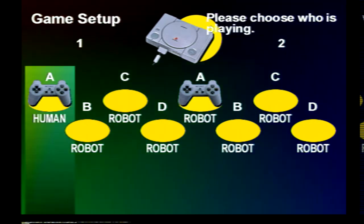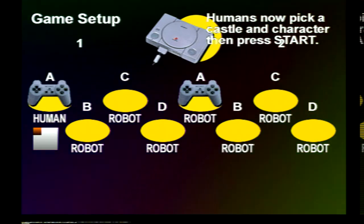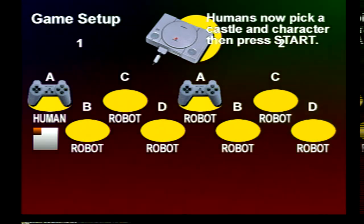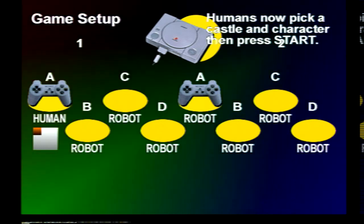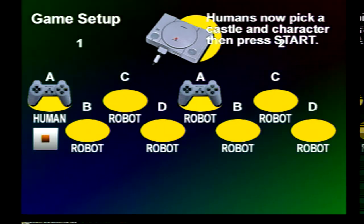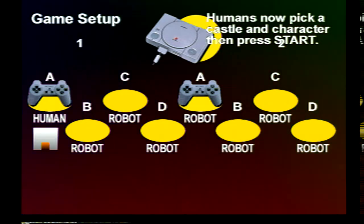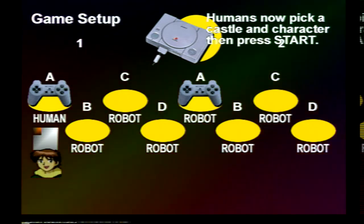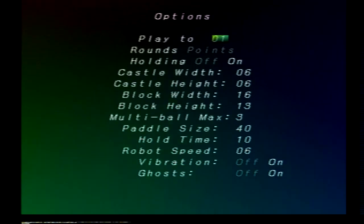Now that everything is set up — humans, pick a castle and character, then press start. So I'm going to start up here at the top left. Depending on how time goes, I'm going to try to do all of them. But there are, as you can see, nine castles to do. We're going to go here, and it's going to be Alex, the main character, so we'll hit start again.